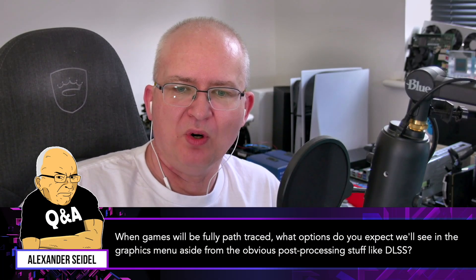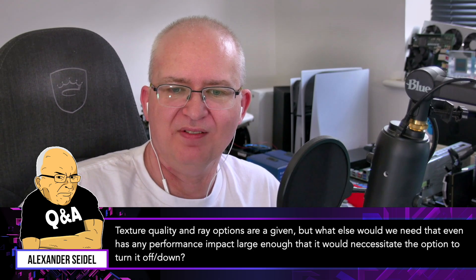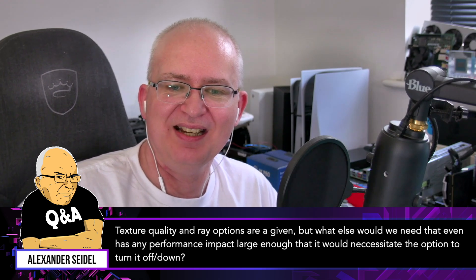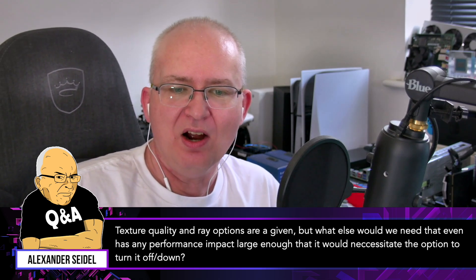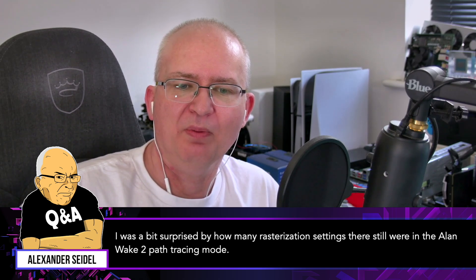When games are fully path traced, what options do you expect we'll see in the graphics menu? Aside from the obvious post-processing stuff like DLSS, texture quality, and ray options — those are a given — but what else would we need that has any performance impact large enough to necessitate the option to turn it down or off? I was a bit surprised by how many rasterization settings there still were in the Alan Wake 2 path tracing mode.